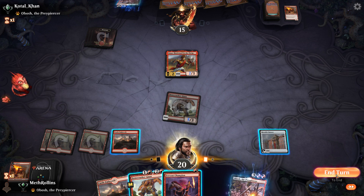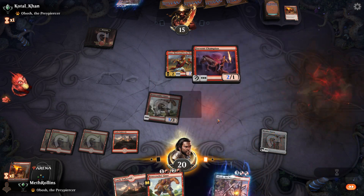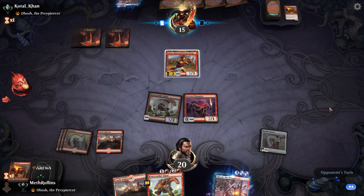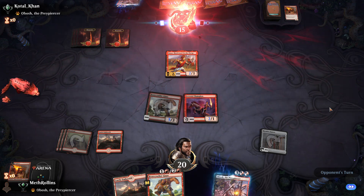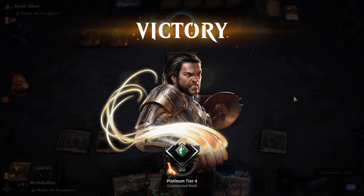I think I want to hold up this Bone Crusher, but for what? Why would I do that? We'll put down a Fervent Champion. Next turn we can Obosh hopefully and then start doing cool things. Opponent just scoops it up. We got the dub that time, but going first definitely helped.